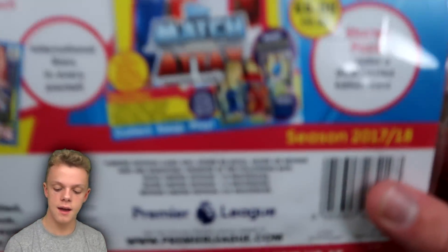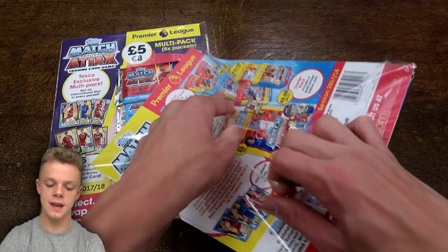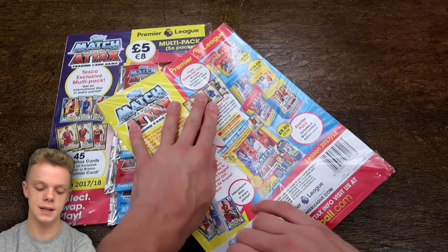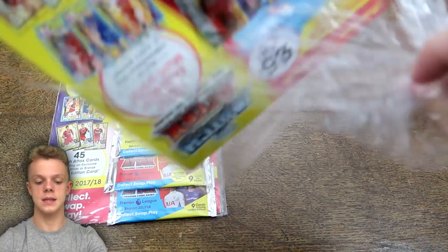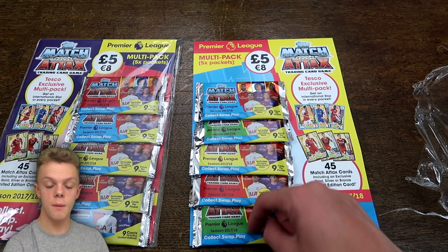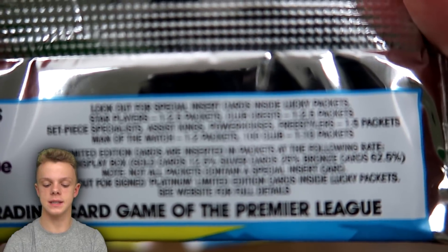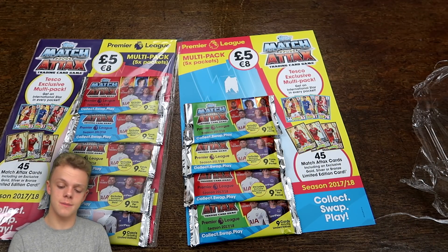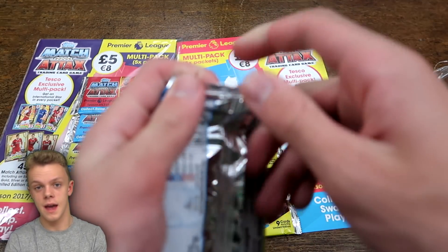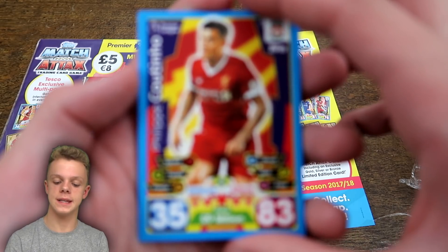Let's get the first one straight open — there are the odds on the back. 1 in 8 for Gold, 1 in 4 for Silvers, and Bronzes are placed in 5 in every 8 Multi-Packs, so by far the most likely one you will get. The limited edition should be in the bottom pack, so we'll work our way down from the top. These packs are the exact same ones you'd get inside Tesco Booster Boxes. Gold limited editions are 1 in every 400 packs, Bronze is 1 in every 80 packs, and Silver at 1 in 200 packs — so very rare that you'd get any other limited edition than the Firmino in these Multi-Packs.